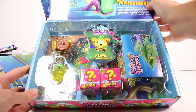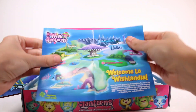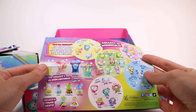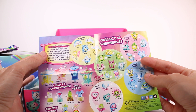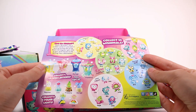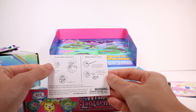Inside we're looking at Yumi of the Friendship Forest. We have a checklist showing the same map as the top of the box, and if we turn it around we can see all 32 Wishimals. It says: 'Meet the Wishimals - place a Wishimal into the little wish lantern and make a wish by pulling the string. Watch the magical light show as your wish travels to the Wishing Tree in Wishlandia.' We also have the power light instructions and battery replacement info.